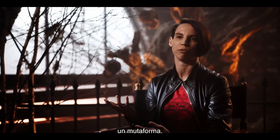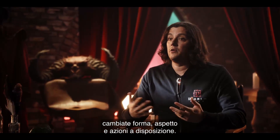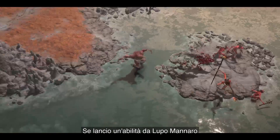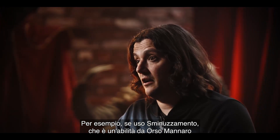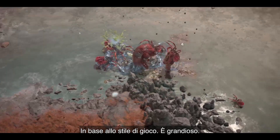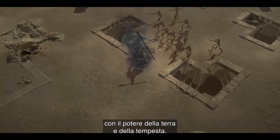The Druid is really the shapeshifter. When you cast certain skills, you change your form — what you look like and what you can do. They can turn into werebears or werewolves. If I cast a werewolf skill, I turn into a werewolf and do werewolf things. If I cast pulverize, for example, which is a werebear skill, I turn into a werebear and slam the ground really hard. It's a pretty cool fantasy. They can also become masters of nature magic with earth and storm magic.